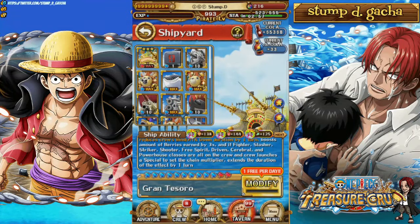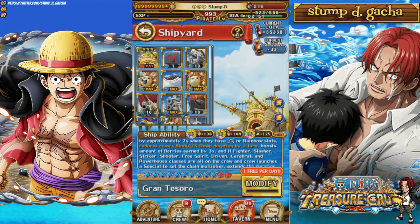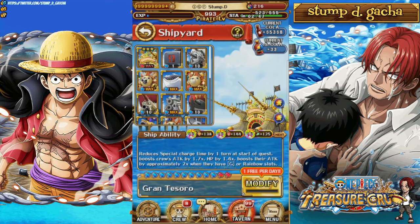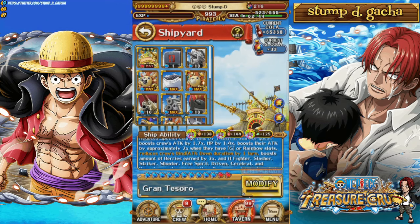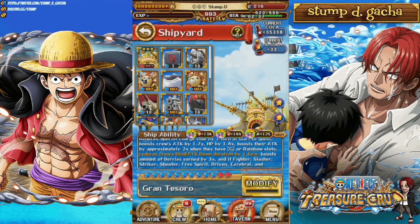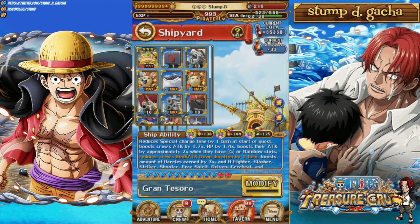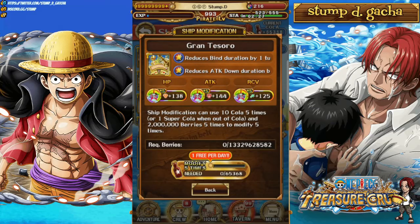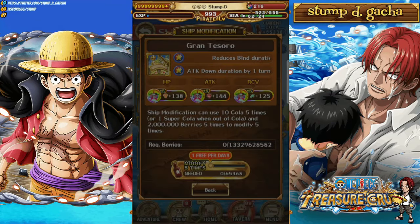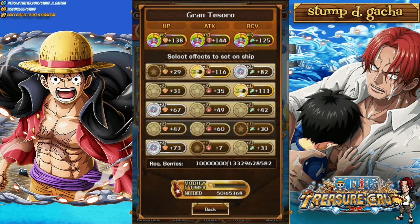Once you choose a ship you want to get to level 12 — for example, the Grand Tesoro is a great option — you can modify the ship to get a bunch of HP, attack, and recovery. You can do a free mod once a day, which activates an animation with Frankie. It brings up a screen where you can select to change your attack, HP, and recovery stats. Unfortunately you can only choose one group of three stats at a time, so you can't pick one of each stat individually. Eventually you'll get your 5-5-5 roll, but depending on how much cola you have — which can be very pricey — this is something you may want to invest in over time rather than maxing straight away, because the cola and belly costs can be very costly.